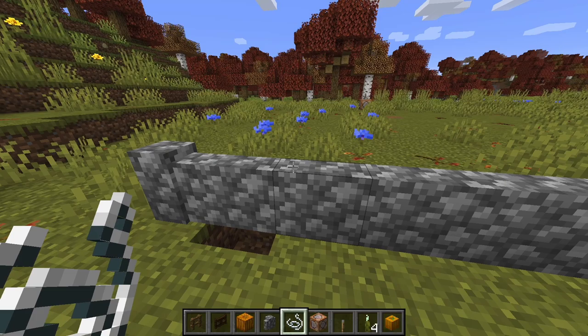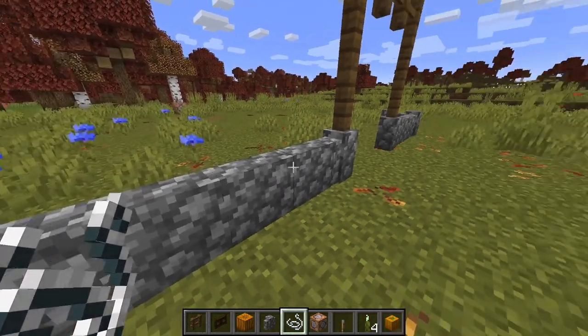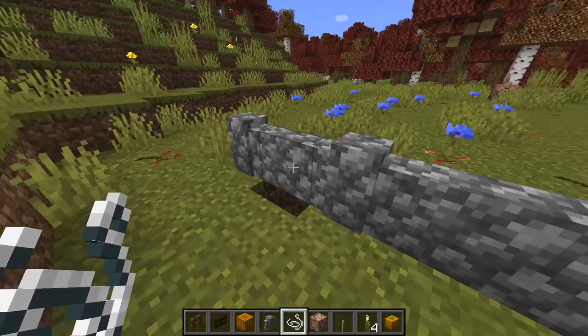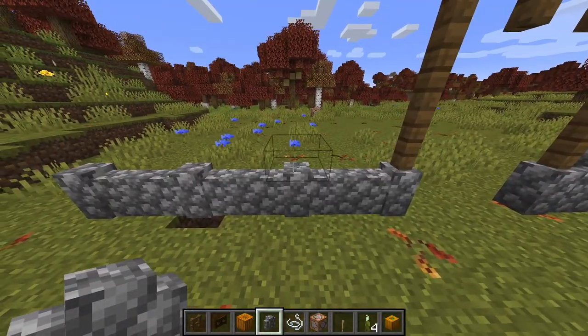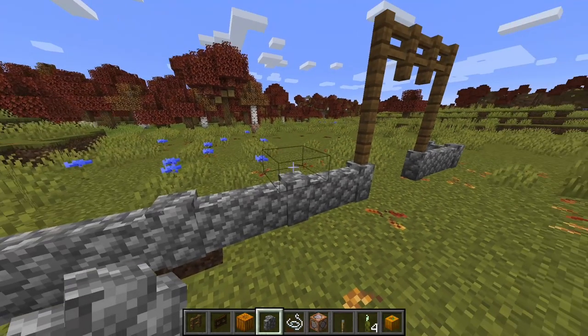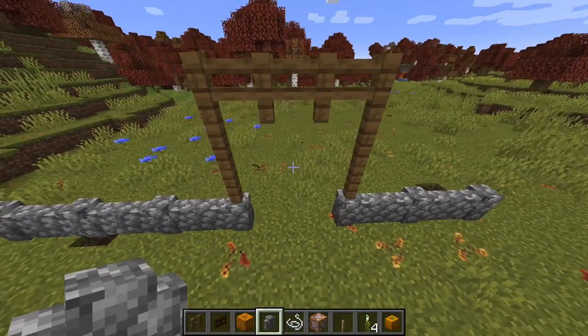Now to make this wall look a little bit better, what we can do is place string on top of these and it gives it this cool little effect. What I like to do is place the string on top of the fences every other block. So you place it one, skip a block, then place another. And there we go, that's pretty much it.